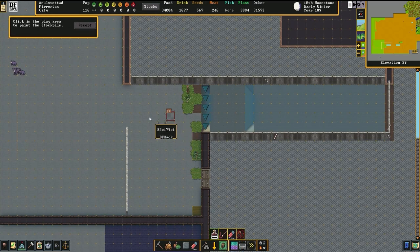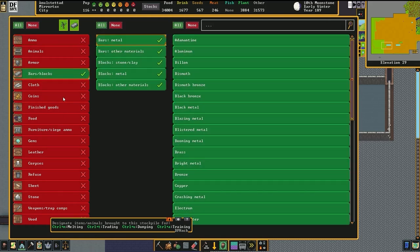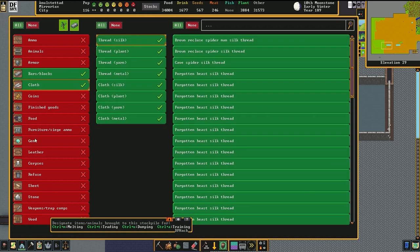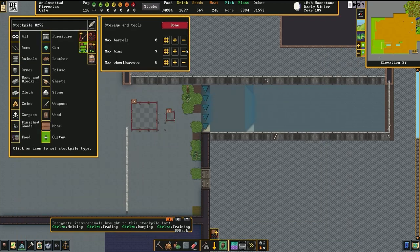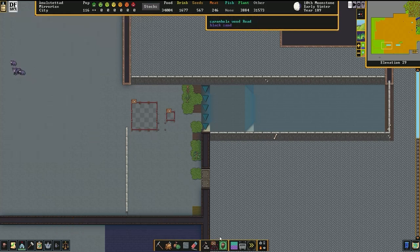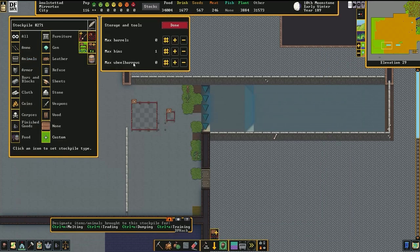Lastly, you create a stockpile close by that is set to contain either the same amount of items or possibly even more items than what you were setting up for your Quantum. In this case, we'll be doing this second option. Then you set up a route that says you want a list of items to be put into the Minecart — in this case, bars, blocks, and finished goods.